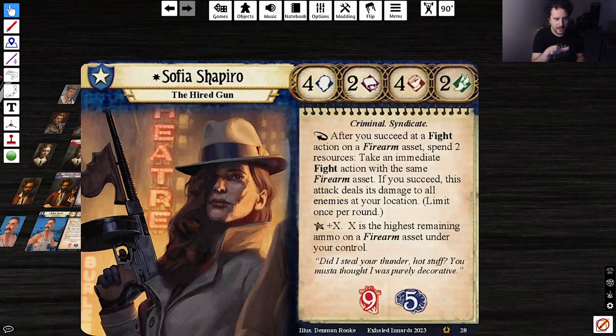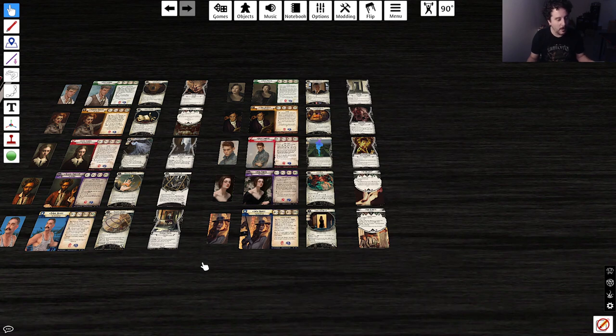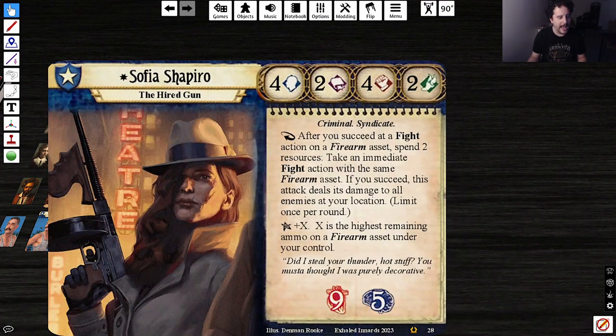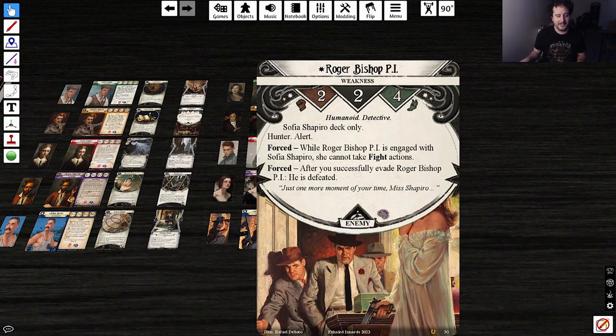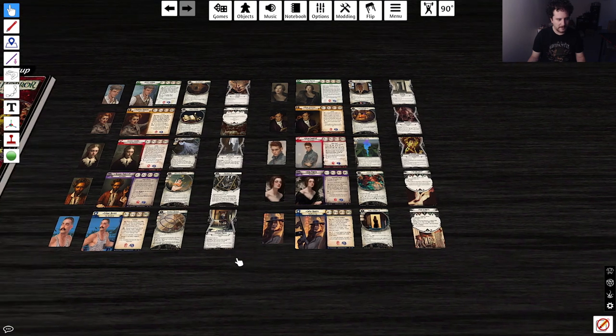Give her a Silas stat line — 2-2-4-4 — then she could potentially evade it as well. That could be a pretty manageable solution. But just reading the card, the 'cannot take fight actions' effect — can you imagine she also draws an enemy during the mythos phase? She got that witch she was waiting for in Witching Hour. I think it's just a bit too tuned. The flavor behind the card is really neat, and I think the idea is cool, but it needs a tweak. I actually like all of them — I think all the investigators bring something fun and special.